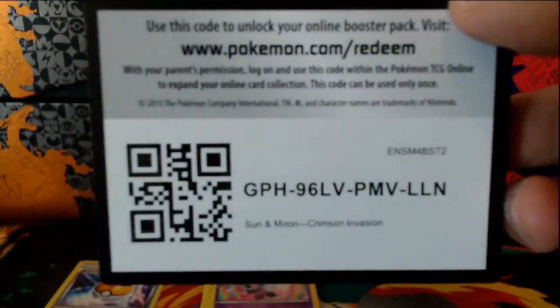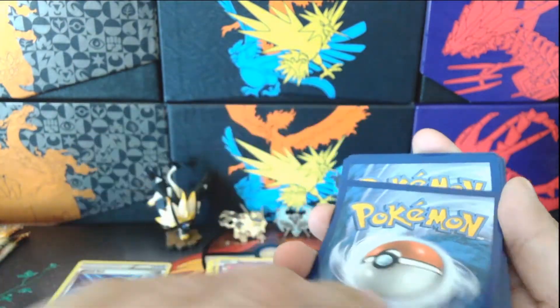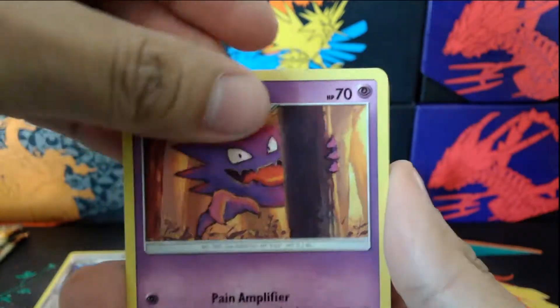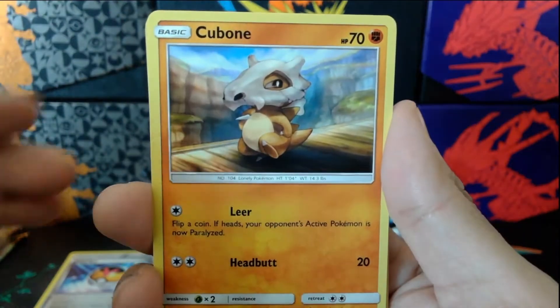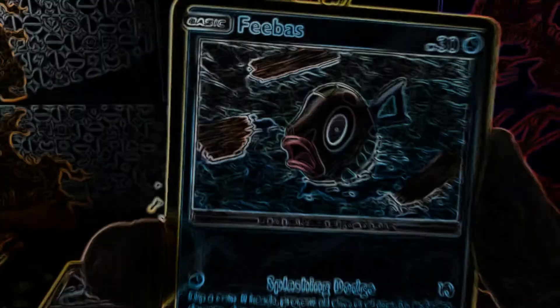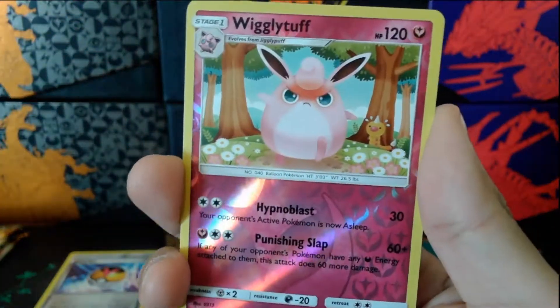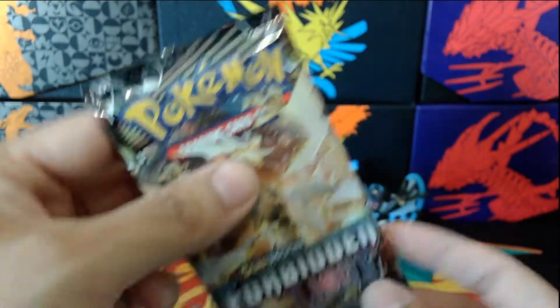Let's move on to Crimson Invasion — here's the code for you guys, have fun, don't spend it all in one place. One, two, three to the front — this one does have an energy. We got Hakamo-o, Hunter, Devoured Field. Bounsweet, the Alolan Cubone — this one's angry. We land a few good ones, our reverse is going to be Wigglytuff, and at the end we got Gourgeist.